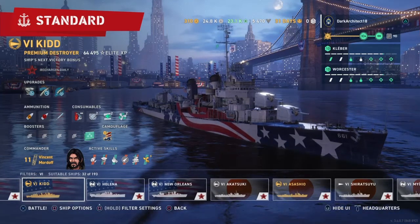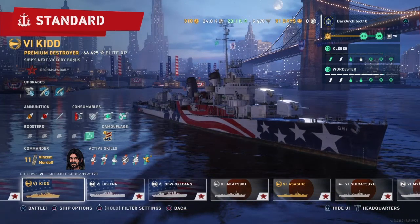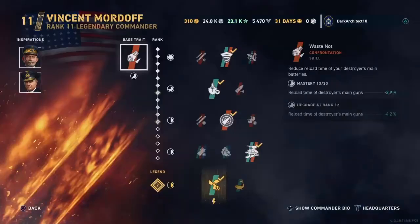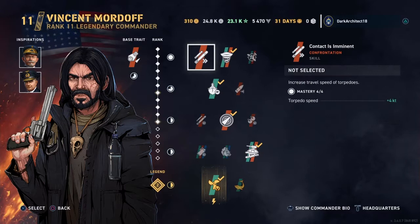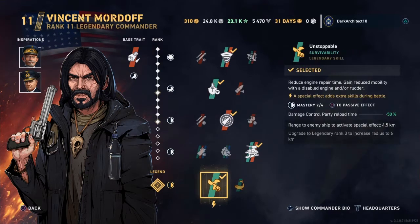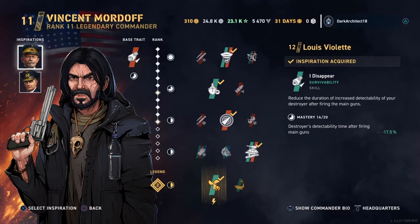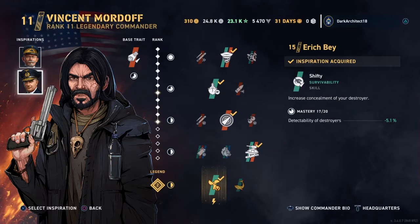We're going to go over the commander first, then the modifications, then a brief rundown of the stats and the armor viewer, and then we'll jump into the gameplay. First of all, we have Vincent Mordoff. Currently we have Observant, Rage, Look at Me Now, Twist and Track, Shelter, Arms, and Unstoppable. For our inspirations we have Louis Violette — reduces the duration of increased detectability for destroyers' guns and increases concealment overall. This is more of a reload, slash range, slash detectability build — for the whole ship itself and for its guns after it fires.